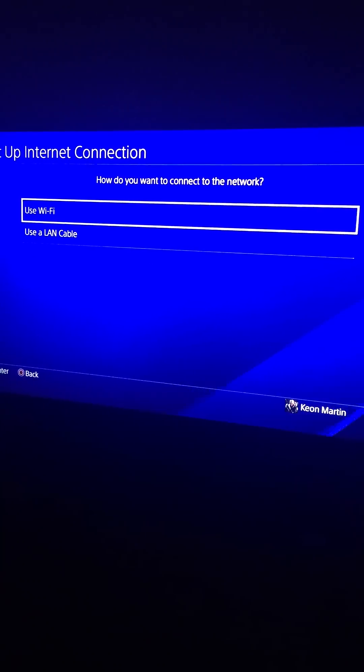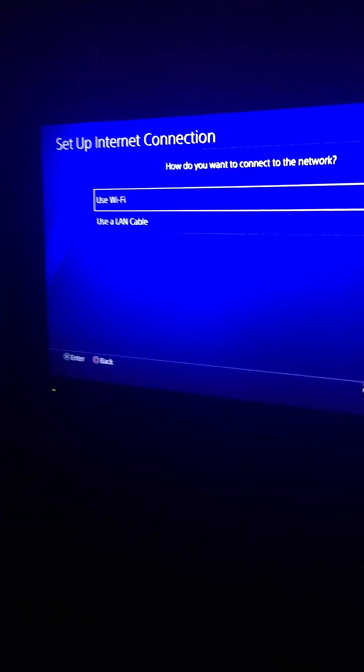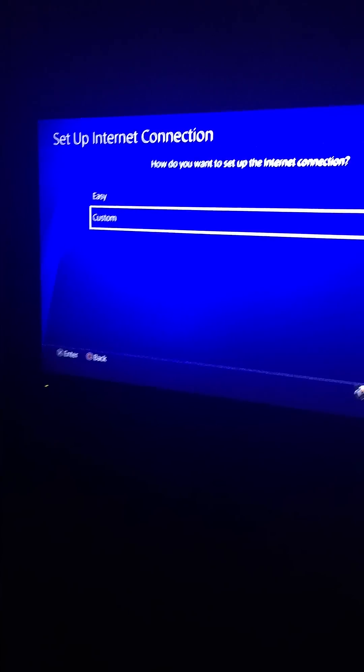Go to Set Up Internet Connection. Then you go to Wi-Fi and go to Custom.